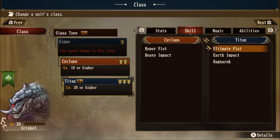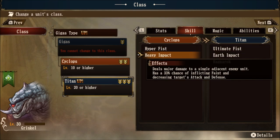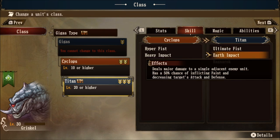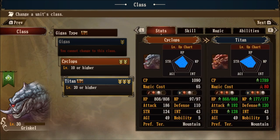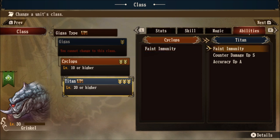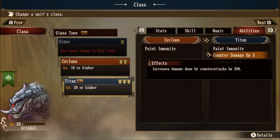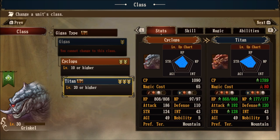Looking at the Titan's skills, we have a new skill called Ultimate Fist — same description as Hyper Fist, so no change there. Heavy Impact has improved from a 33% chance of inflicting feint and decreasing the target's attack and defense to a whopping 50% chance. And the big showcase: a new skill called Ragnarok, which deals major damage to all units in a two-hex straight line, has a 33% chance of inflicting feint, and never misses. Ragnarok costs 60 MP. Abilities include feint immunity, counter damage up S — increasing counter attack damage by 20% — and accuracy up A, increasing accuracy by 10%.